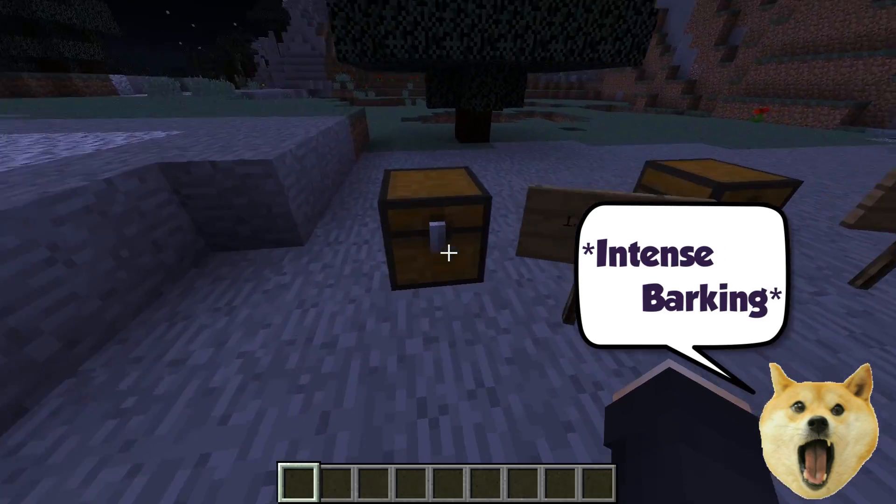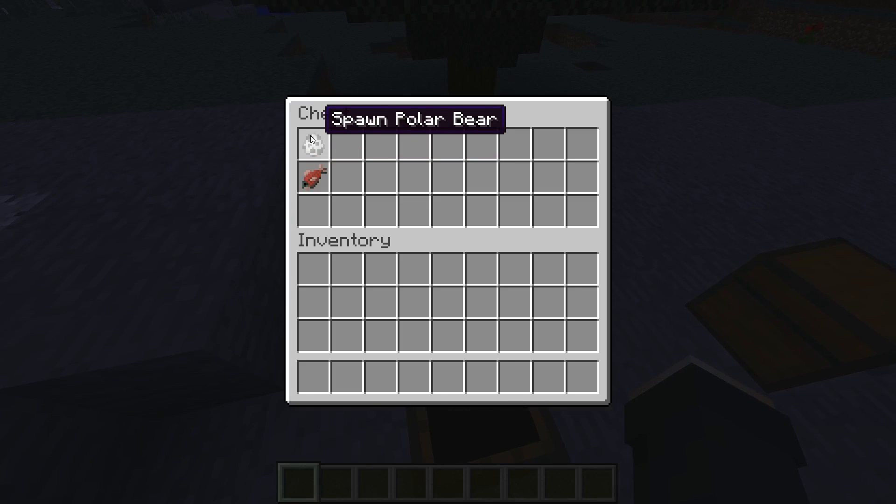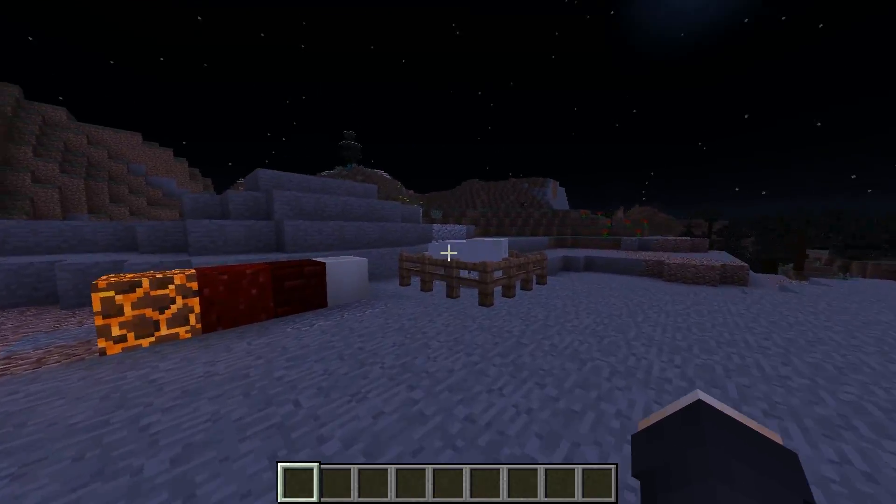So let's get right to the mobs. There's only one mob basically, and what it drops is raw salmon — that's what I got. And the polar bear right here...